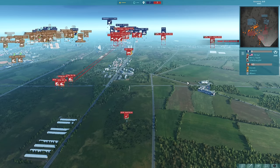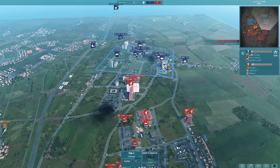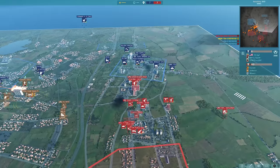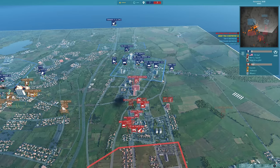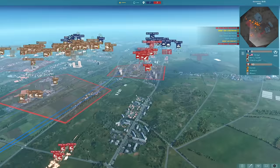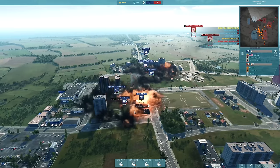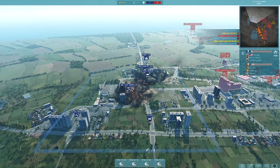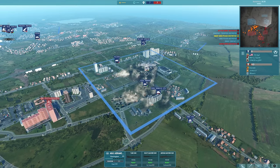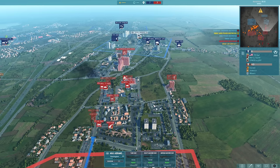I'm also going to be bringing in just one Akatsaya so that I can focus down these TOW support weapons — that's pretty much all I brought it in for, to kill those TOW-2s since they are in limited supply for the 3rd US. Artillery firing away again, absolutely slamming the PVADs and doing plenty of damage. The M1A1 Abrams CP is also taking hits — exactly what we needed.